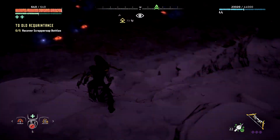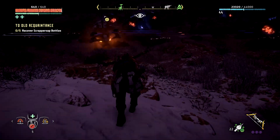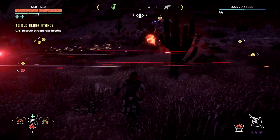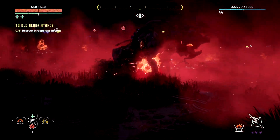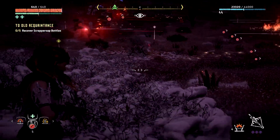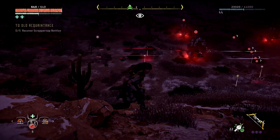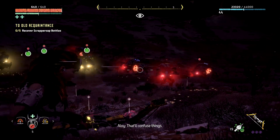We've got to get back his stuff from the tramplers. Recover scrapper sap bottles - oh, there's two Thunder Jaws over there. There are two ways we can do this: we can do it stealthily, or we can just alert the herd like that and get some traps up. Let's get some corruption arrows going - that'll confuse things.